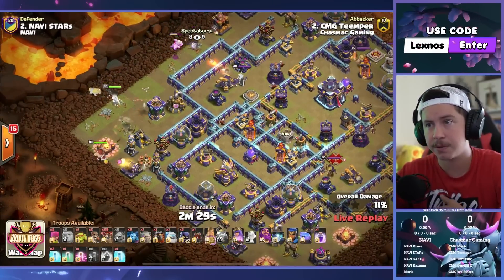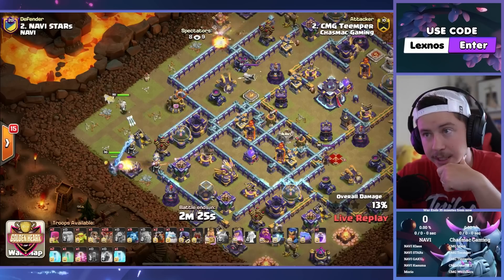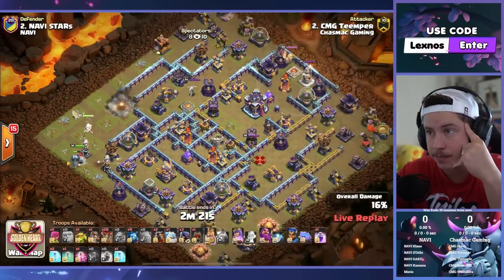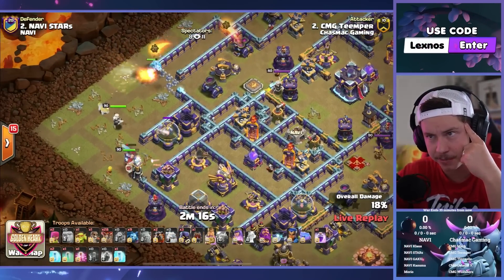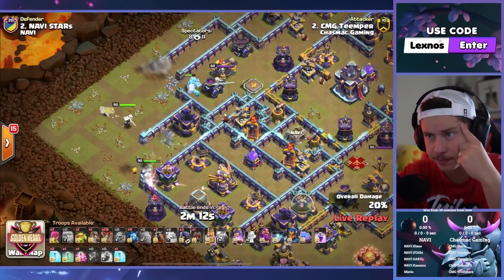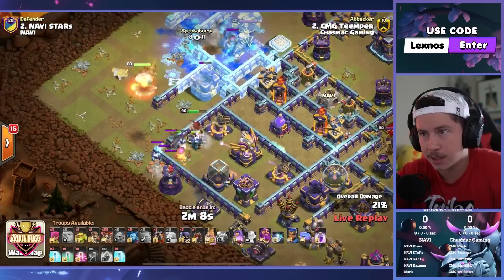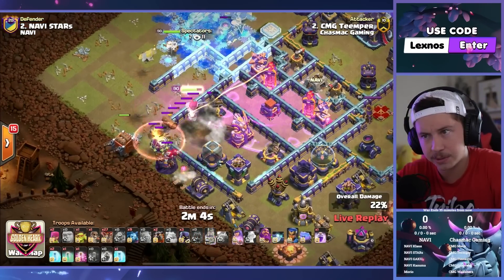Found a couple Teslas over here where we're dropping the king going toward the eagle artillery. We've got two wall breakers; golem is with the king. One wall breaker for the queen to go to the scattershot. Ice golem to help support that queen. Did he drop the ice golem too early? I think just barely, yeah, by a few seconds. Oh, he's going to need another balloon — and he does.